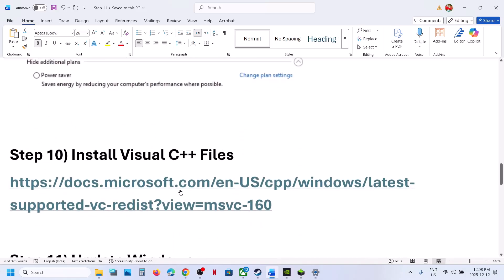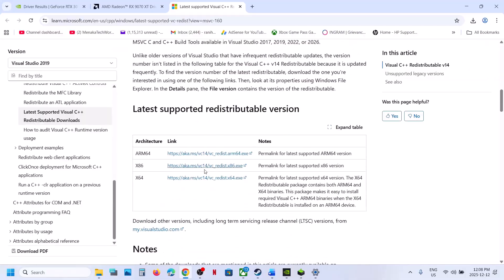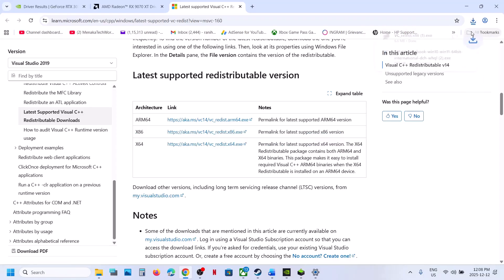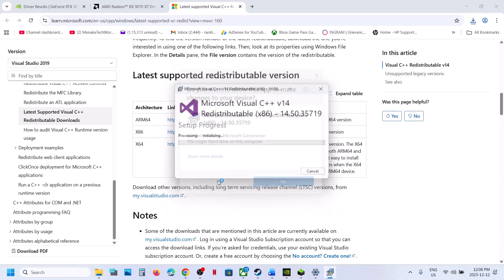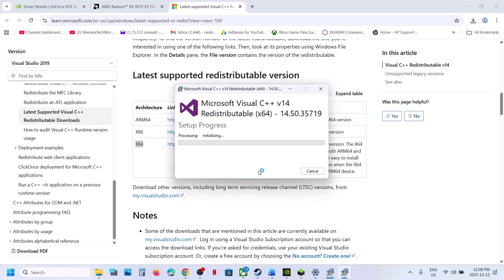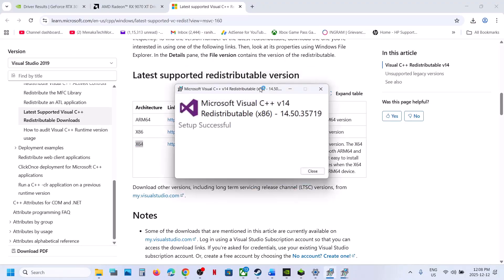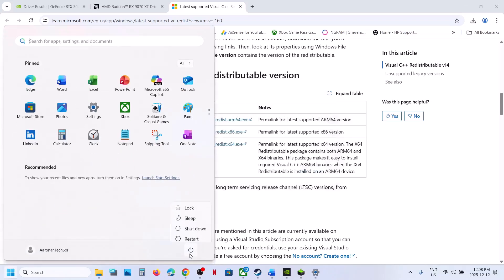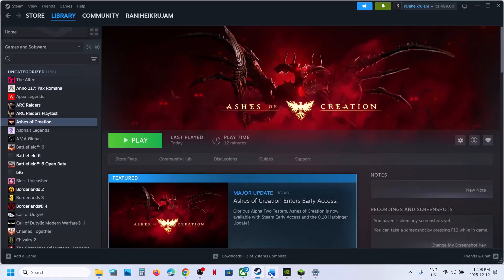Still not working? The next step is to install Visual C++ redistributables. Open the link provided in the video description — it will take you to the Microsoft website. Scroll down and you will see the x86 and x64 versions. Download both. Run the x86 exe file — if you see a Repair option click Repair; if you see Install, click Install and allow it. Then download and run the x64 file the same way. Make sure both are installed, then restart your computer, launch the game, and check.